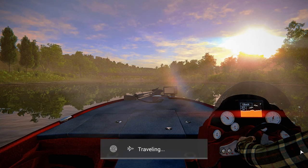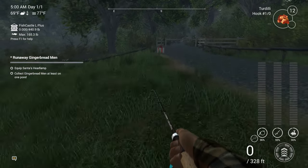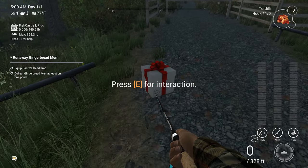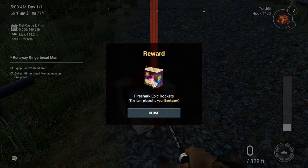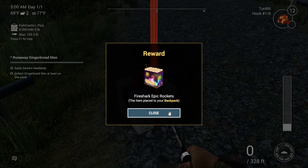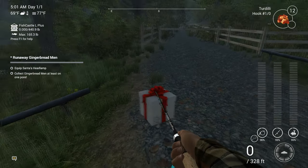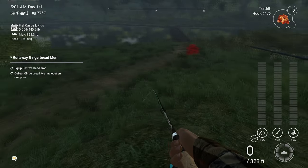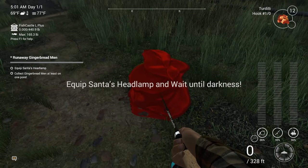There's a Christmas gift up here — I might be able to get some free Christmas gifts. Oh, there it is! I got Fire Shark Epic Rockets. Okay, there's the jukebox. I think this is when I have to equip Santa's headlamp and wait until darkness.